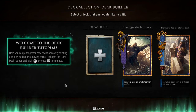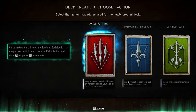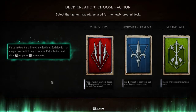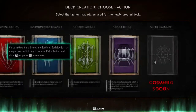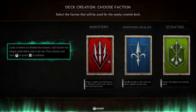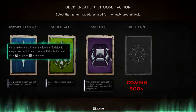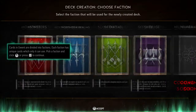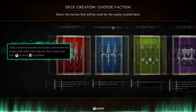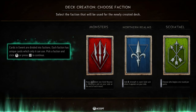Welcome to the deck builder tutorial where you can put together new decks or modify existing ones by adding or removing cards. Cards in Gwent are divided into factions - each faction has unique cards. The available factions are Monsters, Northern Realms, Scoia'tael, and Skellige - with Nilfgaard coming soon. I notice there are no visible arrows to indicate scrollable content, which is a small interface design issue they should address.